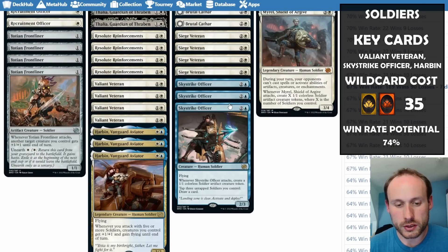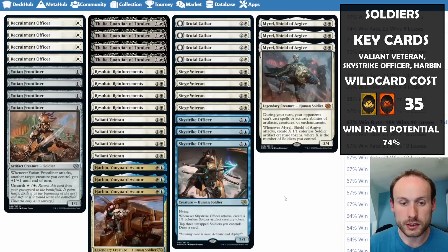Sky Strike Officer is a 2/3 flyer that creates a 1/1 soldier artifact token when it attacks. More importantly, you can tap three untapped soldiers to draw a card — Sky Strike Officer itself doesn't need to tap, so it can do this the turn it comes out. If you have six soldiers at end of the opponent's turn, you can draw two cards for free. A great source of card advantage.